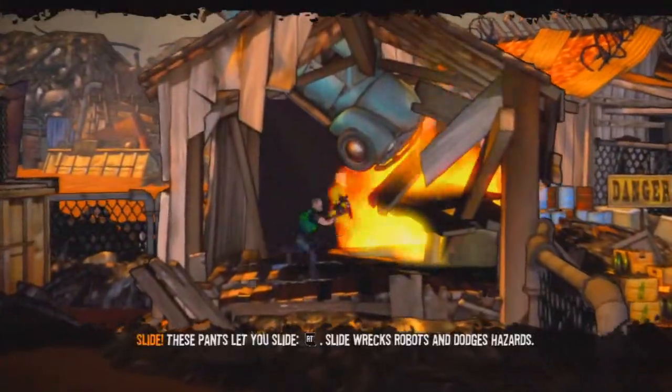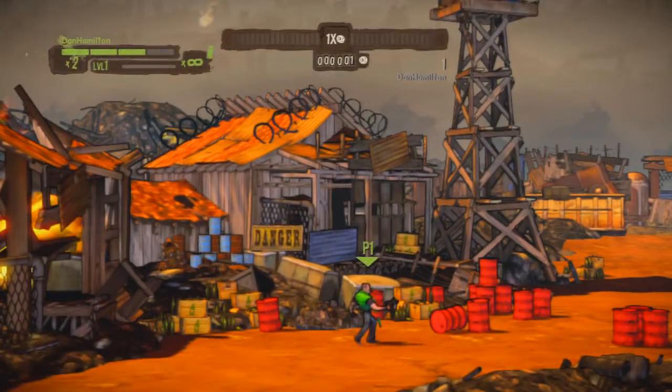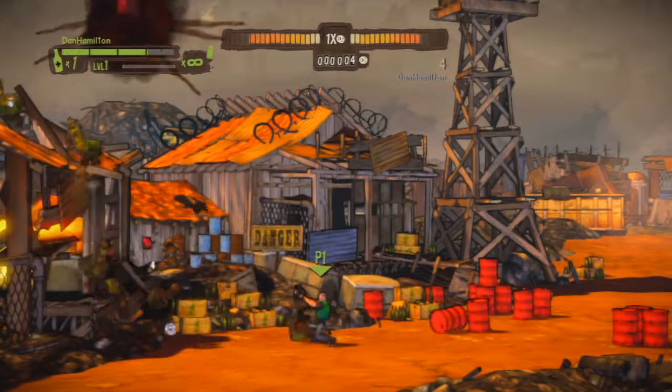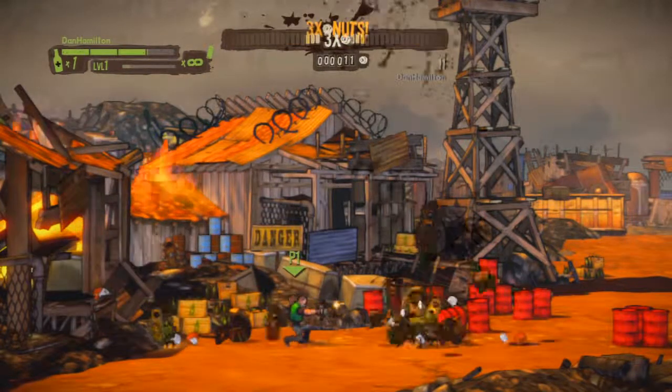Just taking out that alien robot thing and onto the next little task. This is where I first actually kill some robots — took one down already. Basically I'm just trying to kill as many robots as I can.